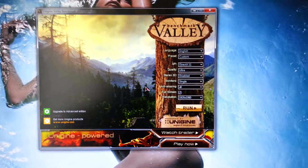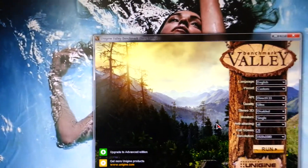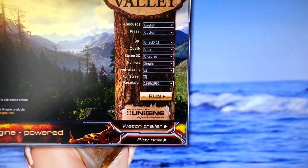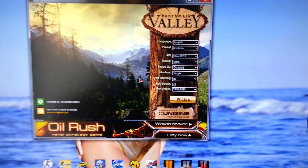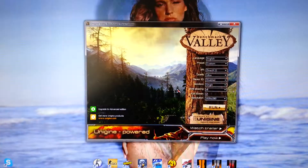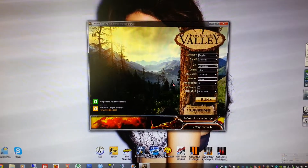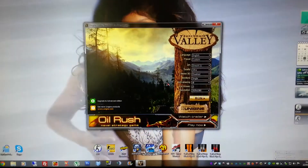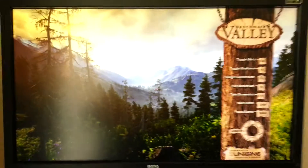This time I'm running the Unigine Valley benchmark basic edition, maxed out with quality set to ultra, anti-aliasing at 8x, fullscreen, resolution 1080p. There's no tessellation on this benchmark, unlike the Heaven one which you can see on a separate video — that really brings this card to its knees.